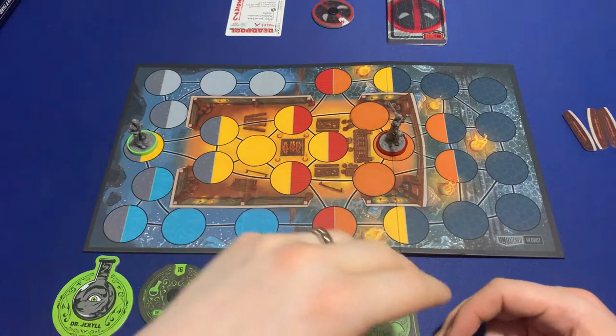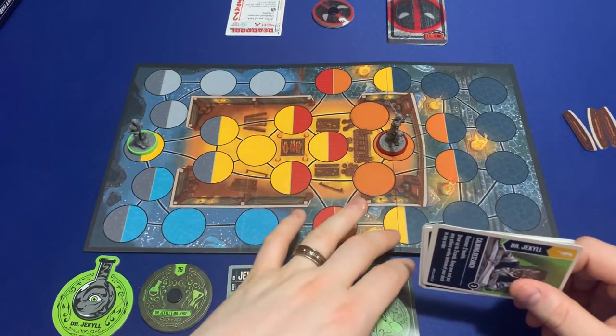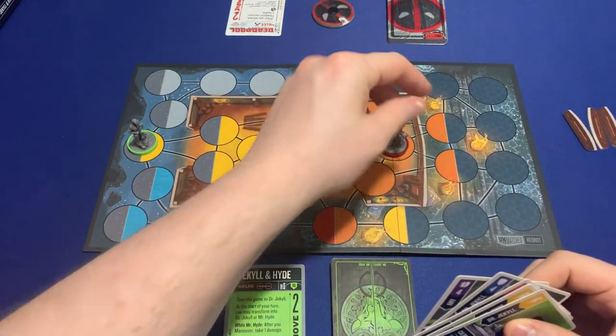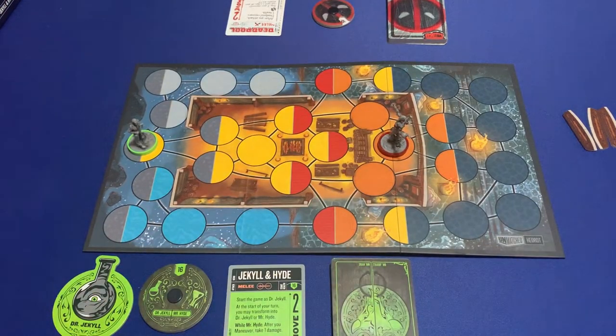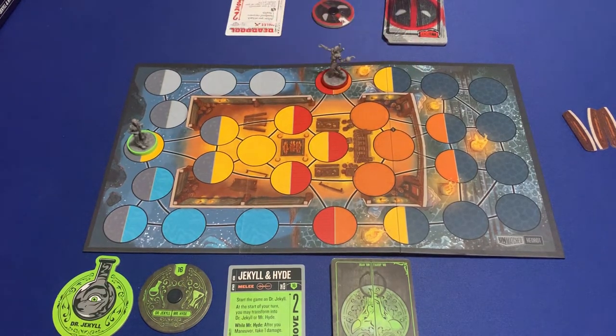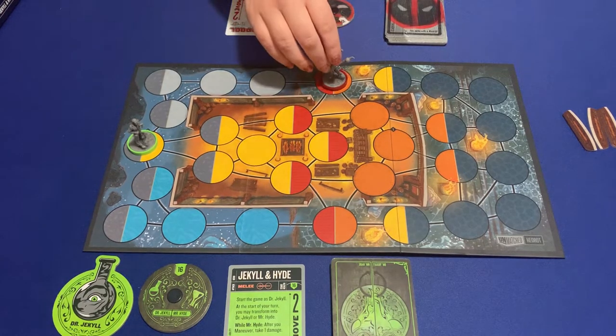After you attack, Deadpool recovers one health. Alright, let's go — you were first, so you get to go first with your two actions. I'm going to maneuver and move two spaces. My second action: I'll maneuver again and go two more spaces because you're so far away from me.